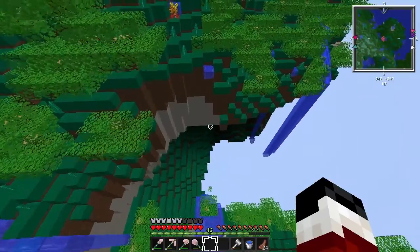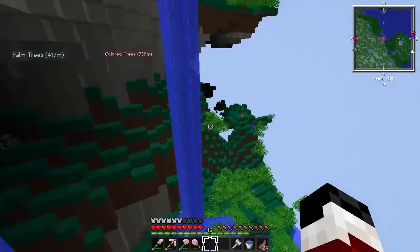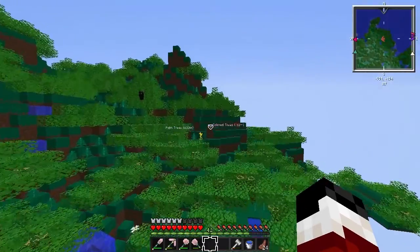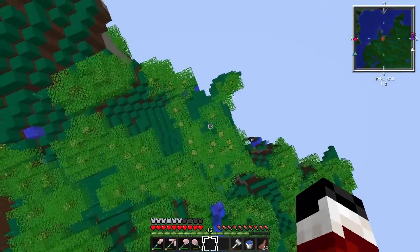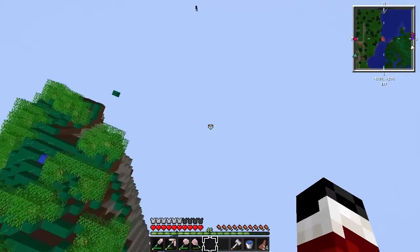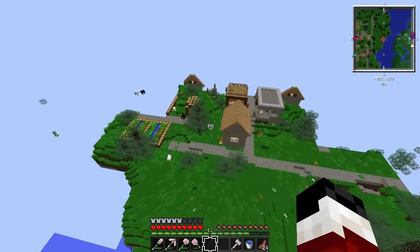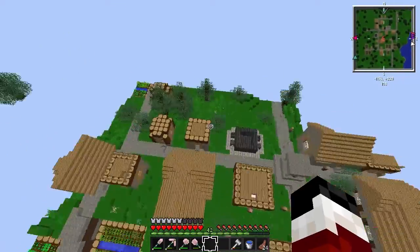Look at this — we have waterfalls, we have a lot of stuff. That is not loading. I can make an awesome house up here. And we have the ocean over here — or it's a river that connects to the ocean. We cannot even see the bottom because we're so high up. There are neighbors, and that's a huge village.